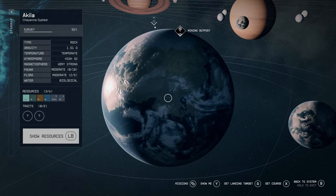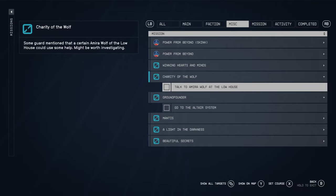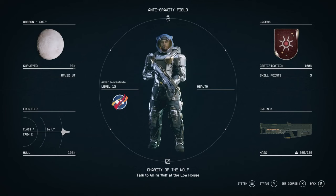If you press the Y button it'll show you where that mission is on the star map. Then if you want to go to it, press X to land and it will land you at the mission's starting location — in this case Aquila City. You can also just press X to set course straight away and it will take you directly there.